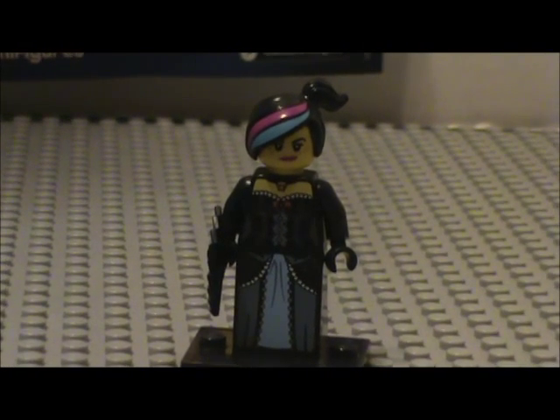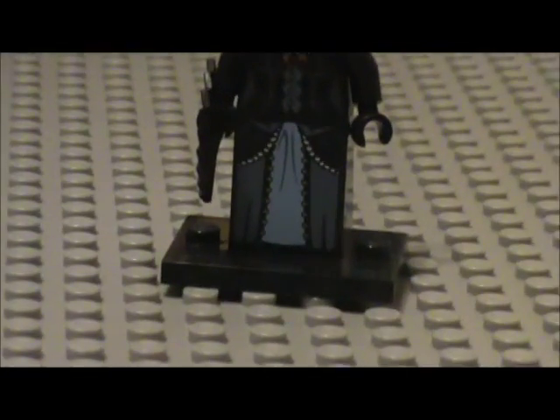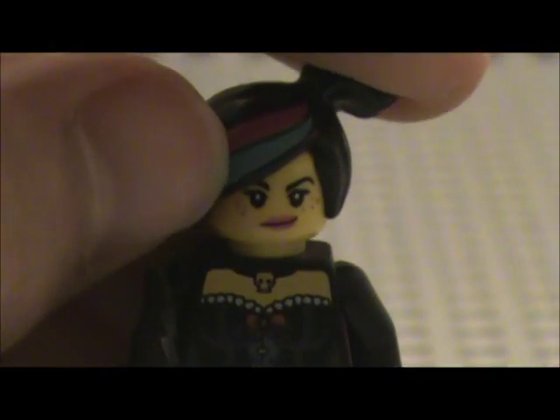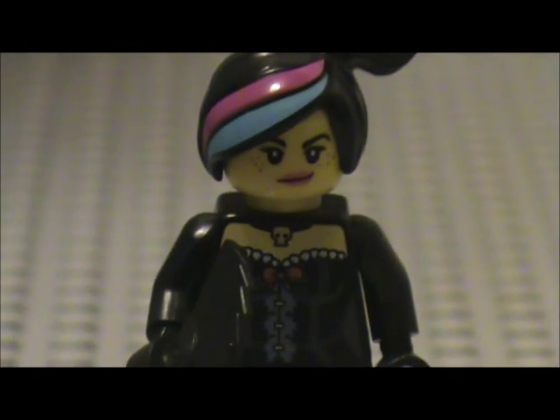Here is minifigure number four: Wild West Wild Style — that's a mouthful. She has on her Wild West dress; it's black with some blue, and just plain black arms. Little printing on the back, and she comes with a fan. Her hair is pretty awesome too — it's exclusive to this figure. You can only get this hair with a Wild Style figure. No double head. That was Wild West Wild Style.